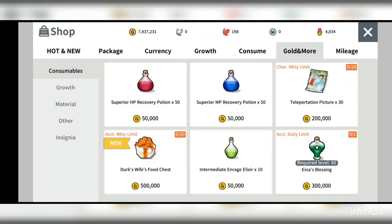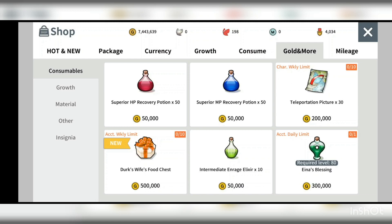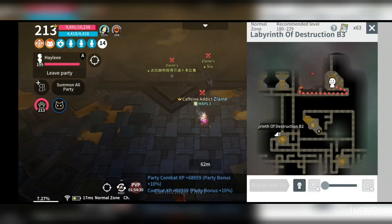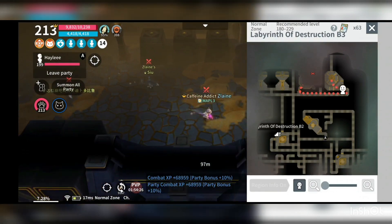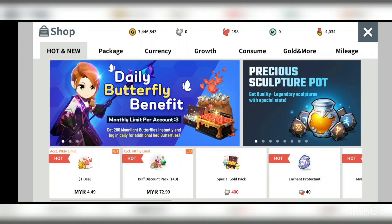Before going into the shop, right now from 20th September to 30th September, there is a cumulative purchase bonus ongoing. If you purchase a certain amount in the game, it will accumulate points and you'll get rewards such as red butterflies, Anna chest, poison mist, magic card, orange lunarium, superior option stone chest, enchanted protectant, black fragment, and twilight magic cards. I've put the link for the point purchase system tiers down below.